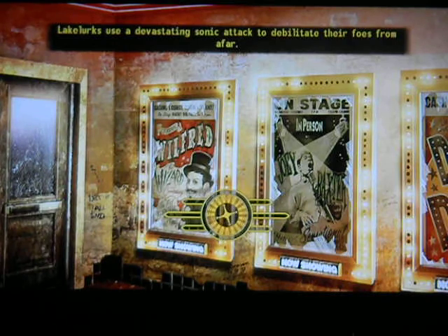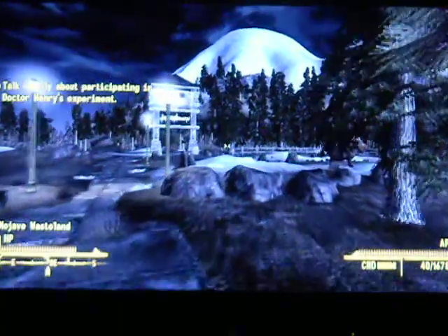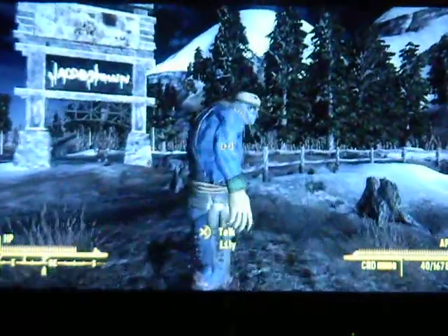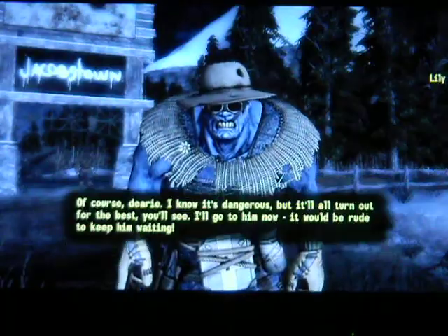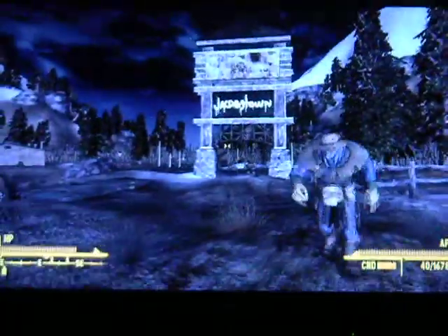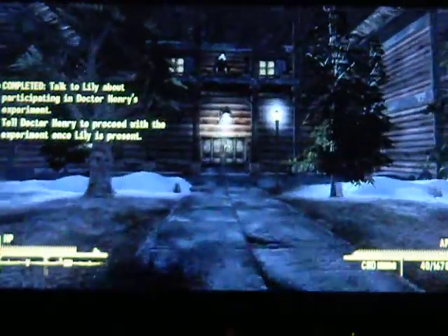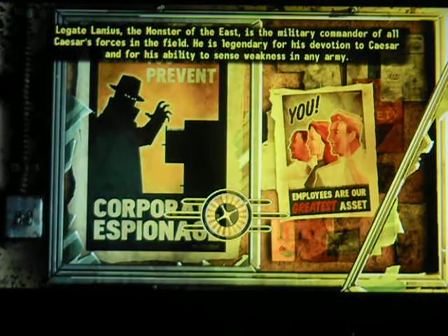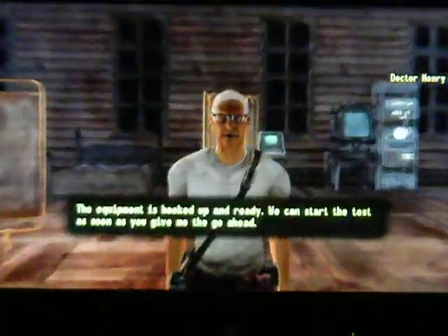I can't believe that this is finally almost over, though - not far from the end. Just finish up this quest in For Auld Lang Syne, and then finish up the final battle, and that's going to be it. Lily is willing to help out. A little bit of backtracking here, but not a big deal. It'll be kind of nice once I can complete the game, and then I can go off with a slightly different save file right before the final battle and just play around in the game, go ahead and get the remaining challenges and stuff.